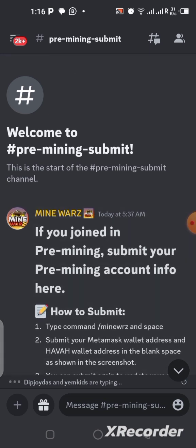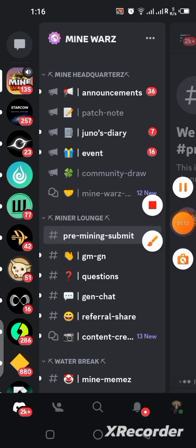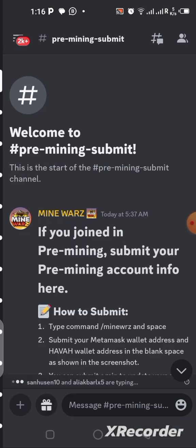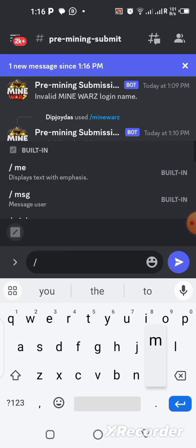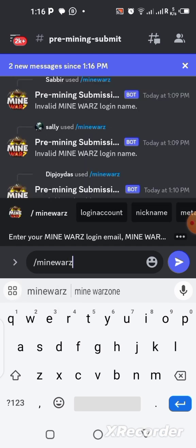Here we are on their Discord server. Once you get to the Discord server, click on the menu section. You're going to see all their menu items for the server. Find where it says 'pre-mining submit' and click on it. You can see it here — click there and you get to where you submit your wallet address. Once you get there, type in the message box: slash, then write 'mine walls.'